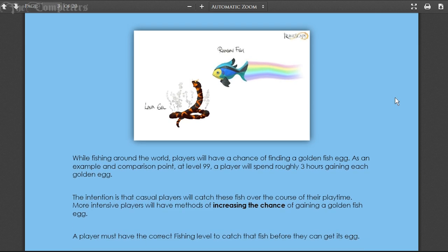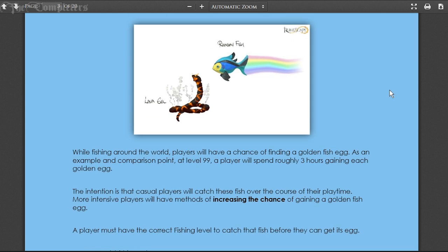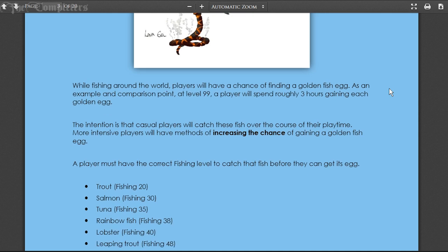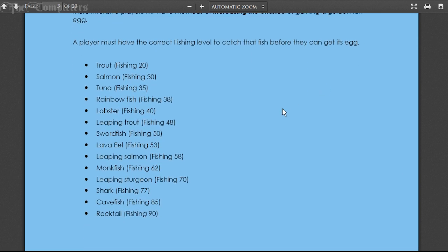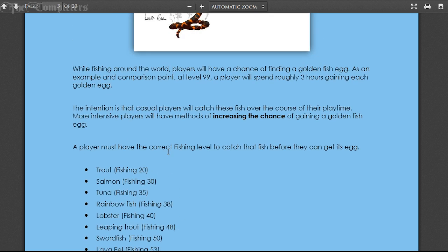First up is golden fish eggs. This is going to be a bit of RNG - basically at 99 fishing you will have to spend roughly three hours give or take to obtain a golden fish egg. There's going to be a different golden egg for each individual fish. The fish are: trout, salmon, tuna, rainbow fish, lobster, leaping trout, swordfish, lava eels, leaping salmon, monkfish, leaping sturgeon, shark, cave fish, and rock tails. Catching any of these within a three-hour window should get you a golden fish egg.